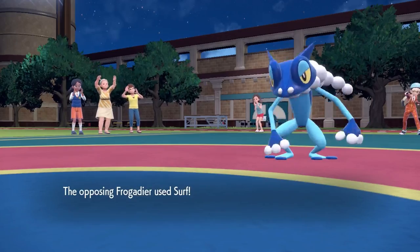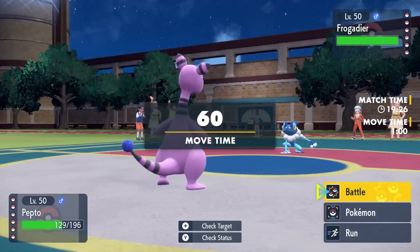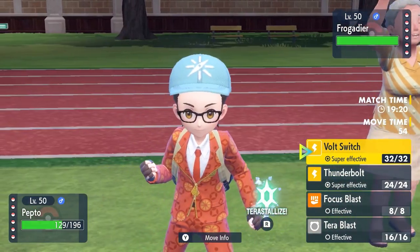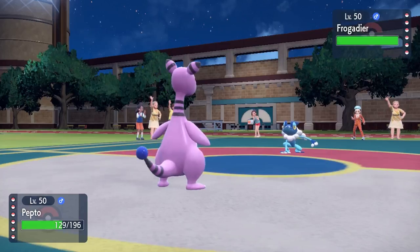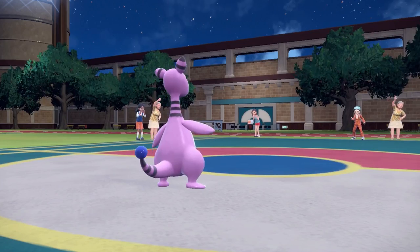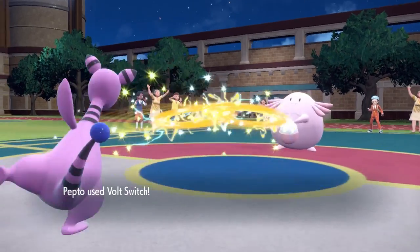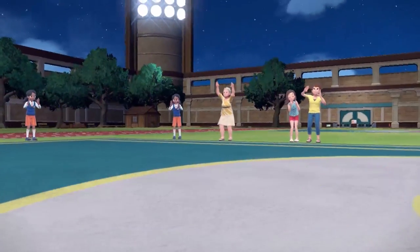Ampharos is wearing an Assault Vest, which you cannot see, but he's pretty damn thick especially defensively. I take a Surf there and that is way more damage than I would have expected. I'm thinking right from the start that this Frog is probably Choice Specs, and that thing hits extremely hard — honestly it's pretty bad for my team. So I go for the Volt Switch because I'm expecting Chansey to come in and do its special defensive sponge things, and the Volt Switch lets me get a nice pivot and build some momentum.